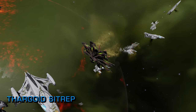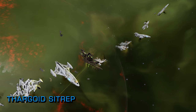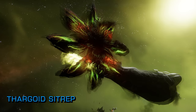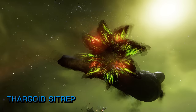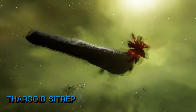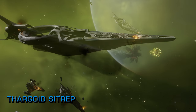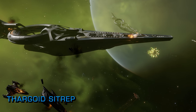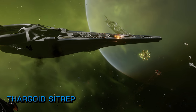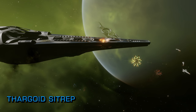Elsewhere in Galnet, we awoke this morning to find the anti-Thargoid forces of Aegis more concerned with a rogue admiral threatening the megaship under control of the individual calling themselves Salvation, than with the colossal invasion in human occupied space. If Admiral Aidan Tanner does move against Salvation and take direct action, how Salvation responds to a direct threat from humanity will doubtless help determine a lot more about the nature and flavour of that individual — so watch this space.